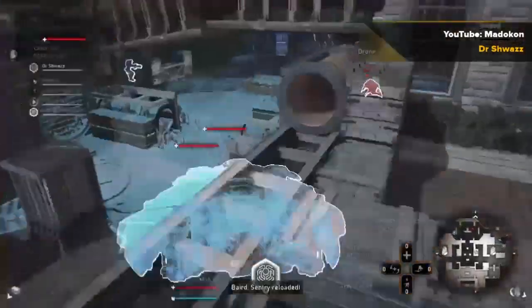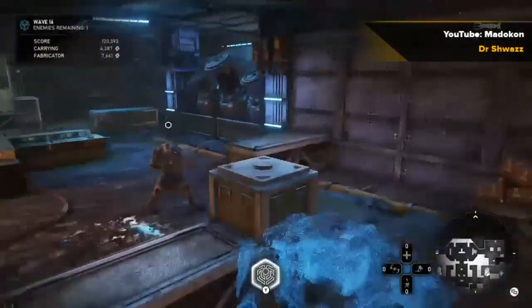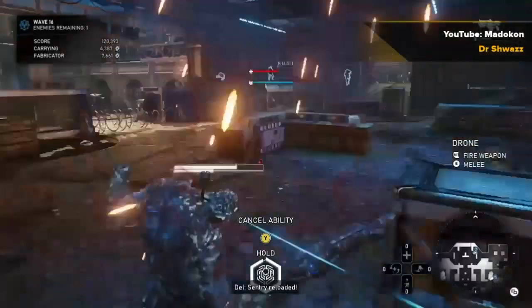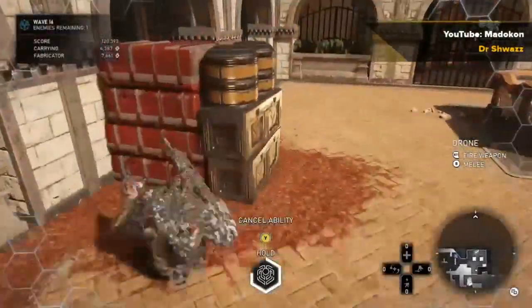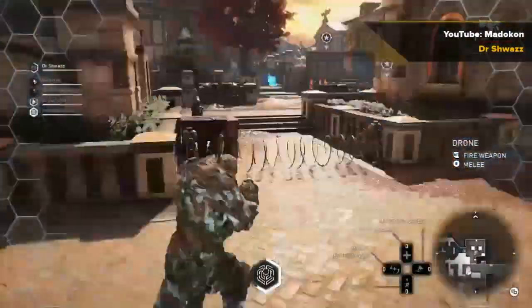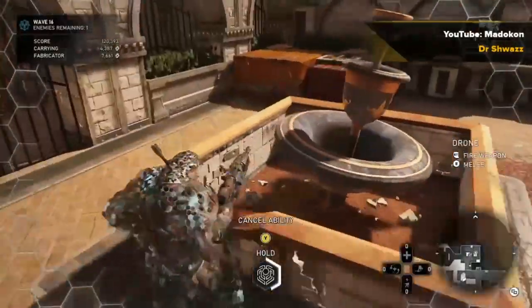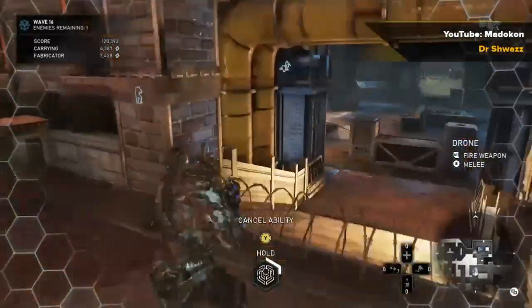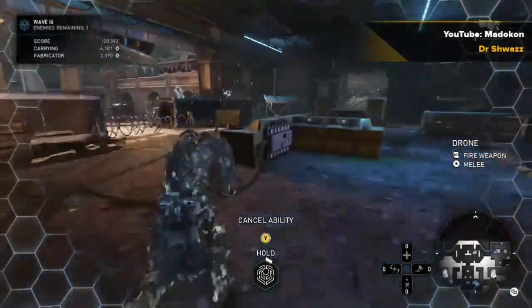One tip we use in our horde runs: in the first 15 to 20 waves when we're setting up, if there's a hijackable enemy left like a drone, I'll hijack it and let it run around the map. As you can see in Taccom, your engineers are moving fortifications and upgrading — hijacking just gives them extra time. Definitely a good tip if you're using Jack. That'll be the end of the video, thanks for watching!